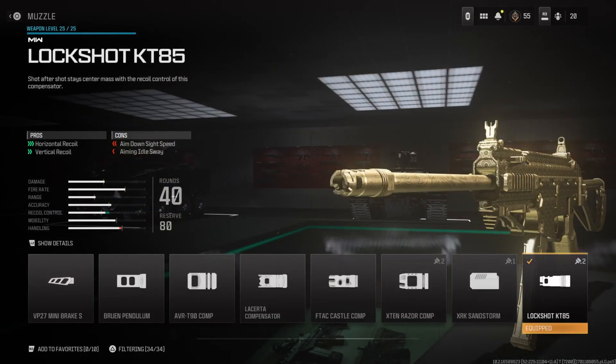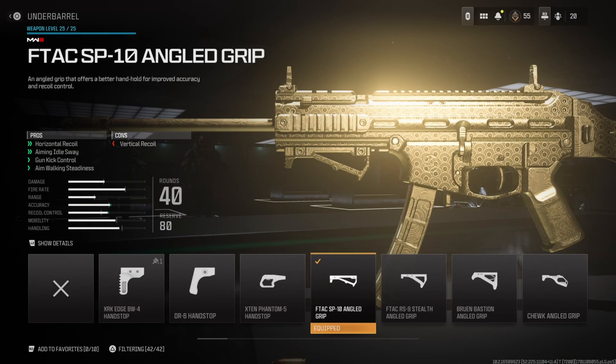For the muzzle I'm running the Lockshot KT85, which improves horizontal recoil as well as vertical recoil — three bars in the horizontal and two in the vertical. In the firing range the recoil pattern has a severe horizontal kick in the first few shots; it almost looks like an S when you're shooting. The Lockshot KT85 helps a little bit, but the attachment that'll help it a lot more is the underbarrel — the F-TAC SP10 Angled Grip, which improves horizontal recoil two bars, aiming idle sway, gun kick control, and aim walking steadiness.